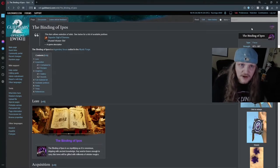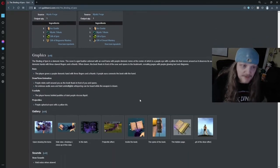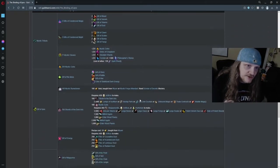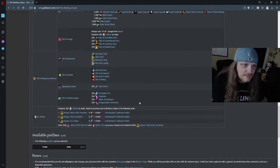Welcome to the Arsenal Channel. Today we're going to be talking about the Legendary Generation 2 focused skin and item for the Legendary Armory, the Binding of Epos. We're going to be on the wiki page, which is the best place to start any legendary journey so you can see all it entails. This one entails quite a bit, just like most legendaries.